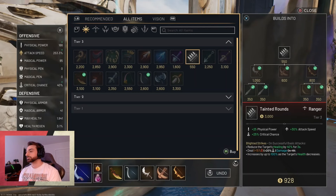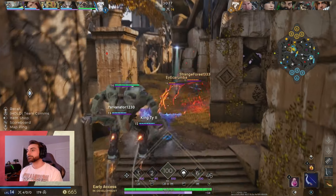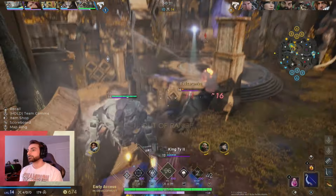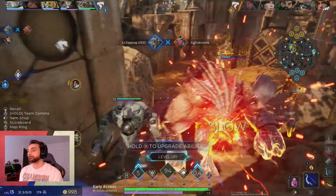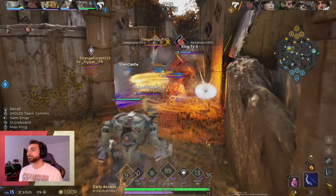Next, in this game I went with tainted rounds. This is a really solid item, but in this particular match I really needed it because the other team was healing a lot, so this was an ideal time to grab some anti-heal while still boosting my crit damage and my attack speed. Magnify is a good item you could build here as well if you wanted to up your magic damage a little bit more instead.